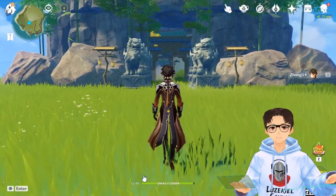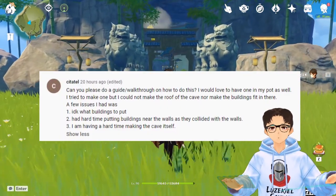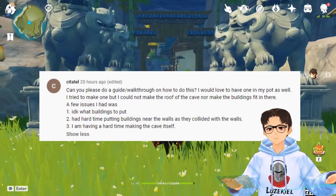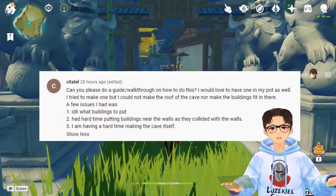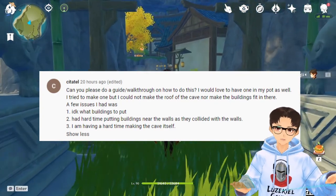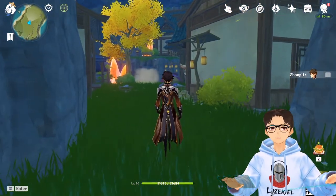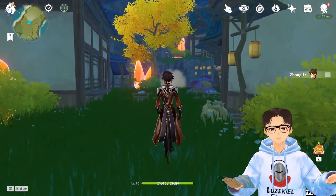Before we begin, I would like to thank YouTube user Citatel for commenting, asking if I could do a walkthrough about how to do a cave. Some issues they faced was they could not make the roof of the cave or the buildings fit in there, don't know what buildings to put, and have a hard time putting the buildings near the wall as they collided with the walls. Well Citatel, I would like to inform you that you are not alone. These are also some of the problems that I faced when building this cave in the very first place. So stick around and hopefully this tutorial will help you Citatel as well as anybody else who is having some issues building a cave in their teapot.